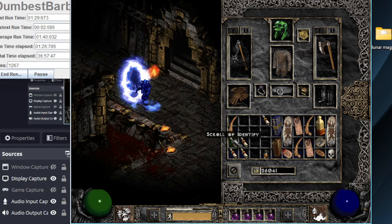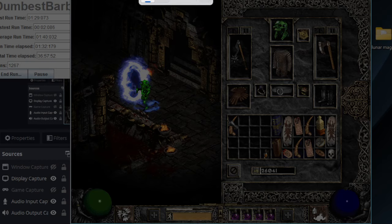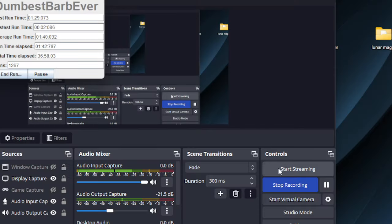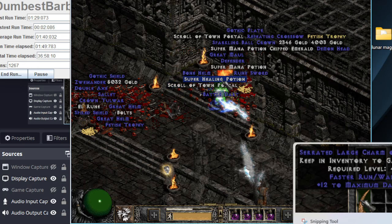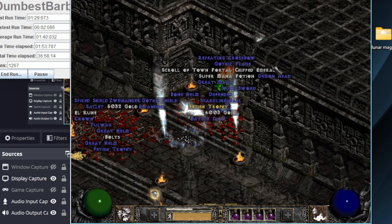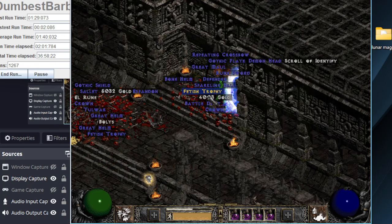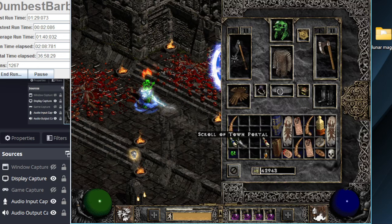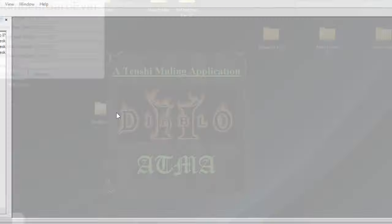Oh nice. A serrated large charm of inertia — very nice. I wonder if that little popup window showed my name. I can't remember if my computer's name is my name or if it's 'Jim's friend.' But yeah, that was a very nice charm — total to maximum damage: five, faster run-walk. The magic ring with fire resists recipe. Dumbest barb ever.